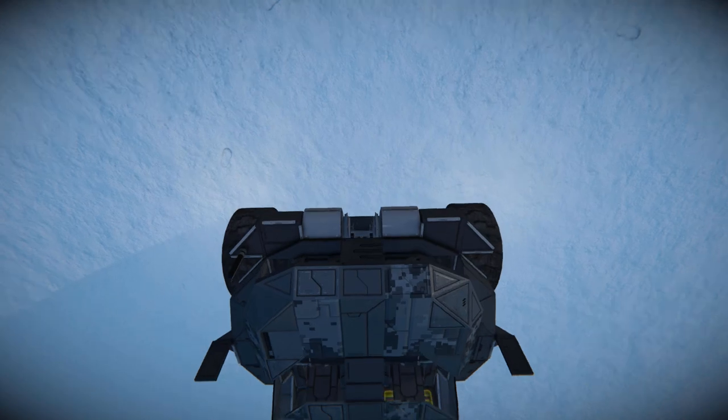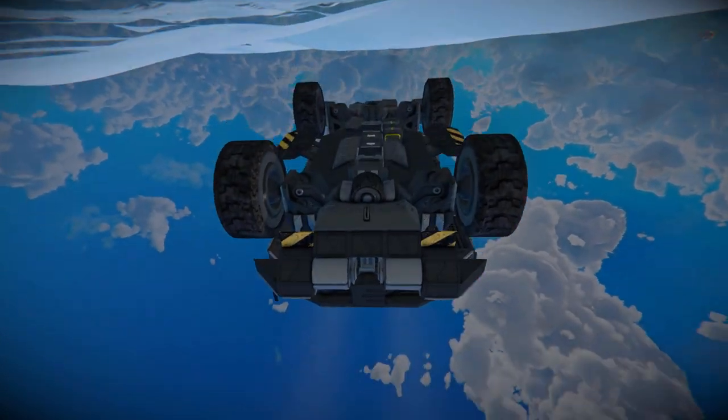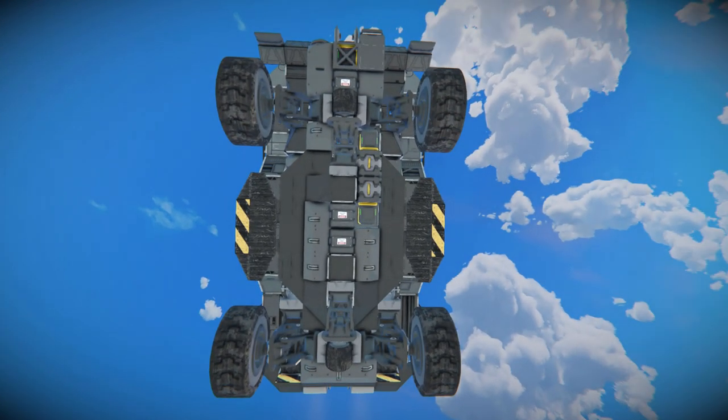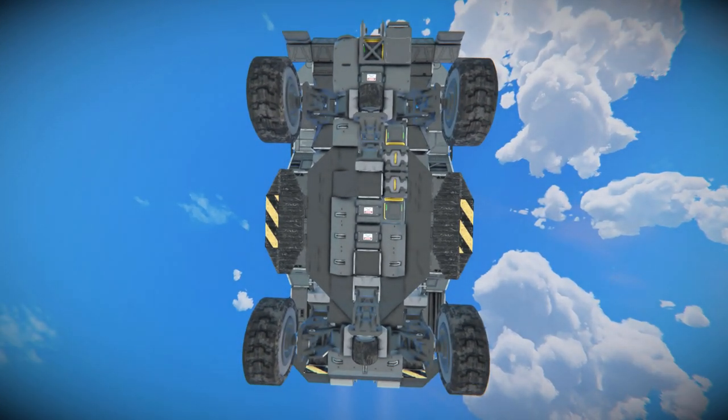Moving all the way down and underneath it, past that hinge, past our hazard skin, all the way around, we can see how the bottom has been set up. This thing is fully connected, so it is all ready to go in survival mode. We see we've got some cargo containers for our ammunition, a couple of batteries, and a few blaster edge blocks here and there to make sure it is structurally safe if taking a hard landing.